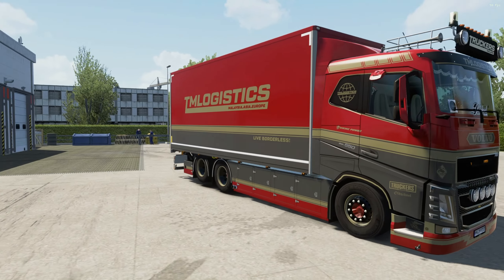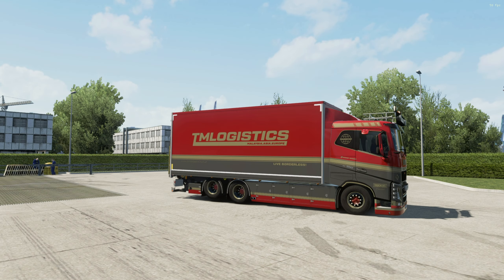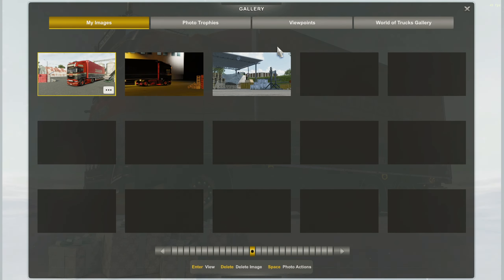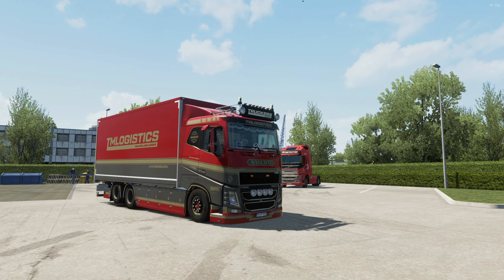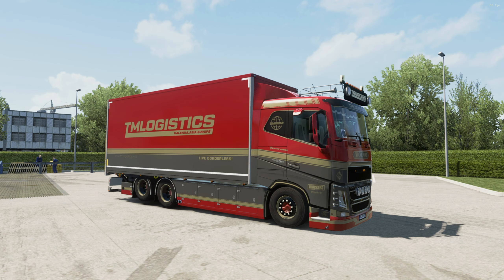Now you can see the viewfinder UI is gone and there is no unnecessary hood. If you want to go to your photo library, you can click M — this is your photo gallery. If you want to change the weather or the skybox, you can press Space.